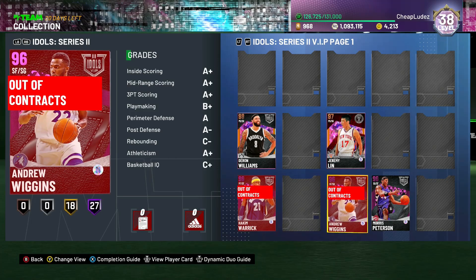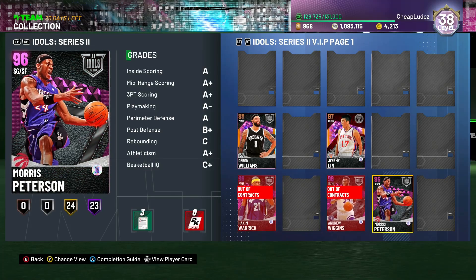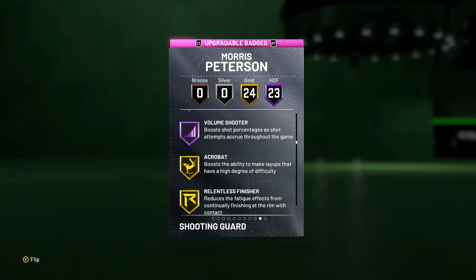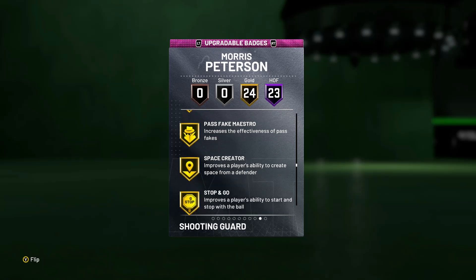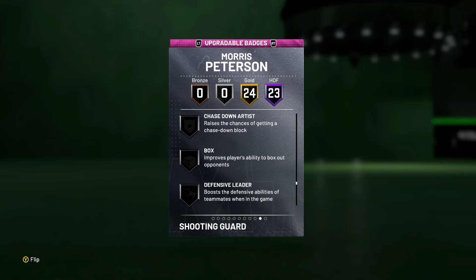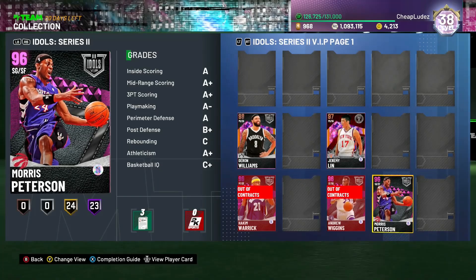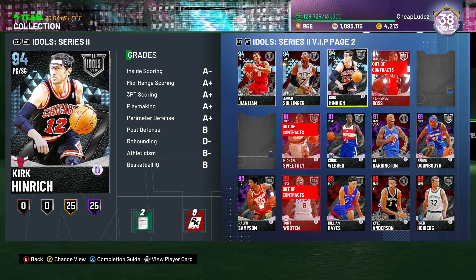Moe Peterson is elite as well — he's going to be more of an offensive-minded guy with a nice jump shot. He plays pretty competent defense but he'll be a lights-out shooter, especially on next gen. If you're looking for someone in the 10-15k range who can play the two guard, has a big body, and can shoot lights out from three, Moe Peterson is a good option. But if you're a rim runner, I don't think Moe Peterson really helps you that much.